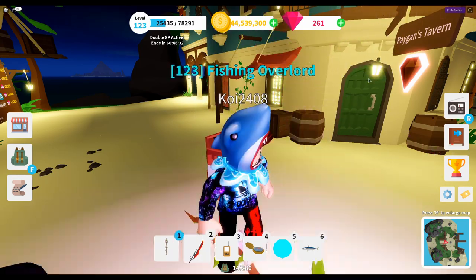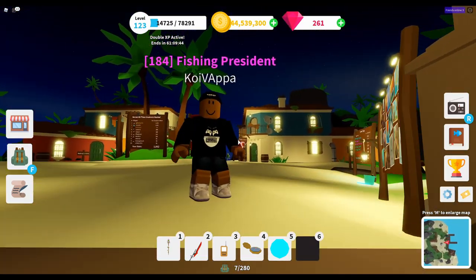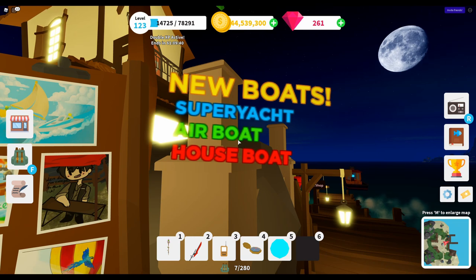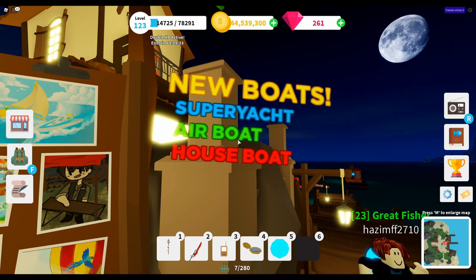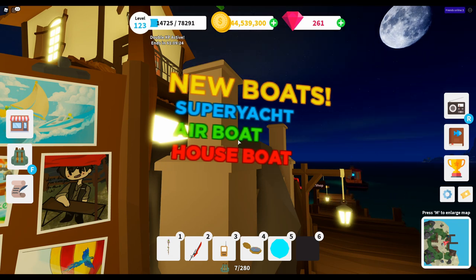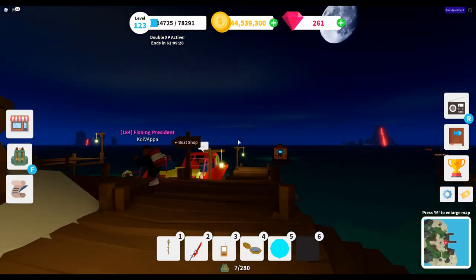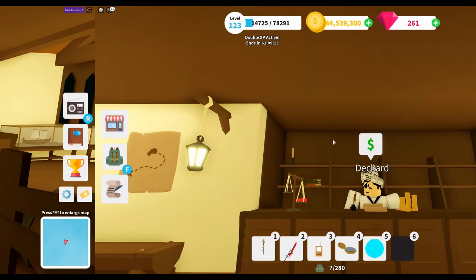All right, let's go check out the boat shop. As you pass by you can see we've got three new boats: the Super Yacht, the Airboat, and the Houseboat. We knew about the Houseboat and the Super Yacht from a previous video, but we didn't know about the Airboat - it was mentioned some time ago and we kind of forgot about it. Let's head into the boat shop and have a look at them.